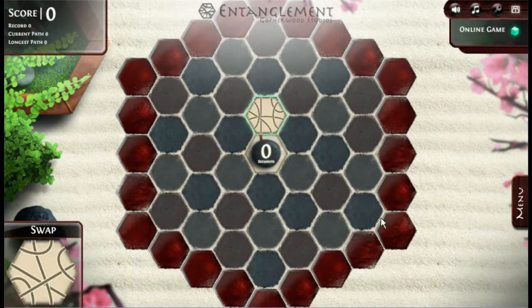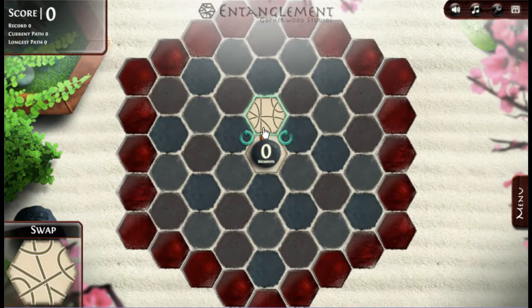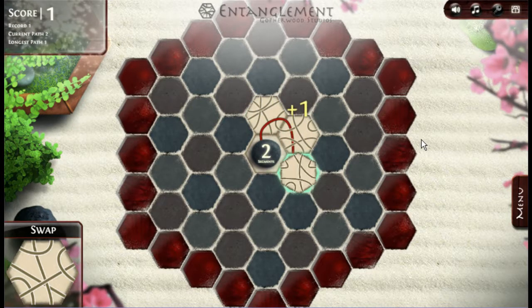I was testing it to see if it worked. So basically you have your red line coming out of the center here, and it extends into one of these bendy lines in the next hexagon. You can do it with a mouse if you want, but you can also just do left and right on the keyboard.